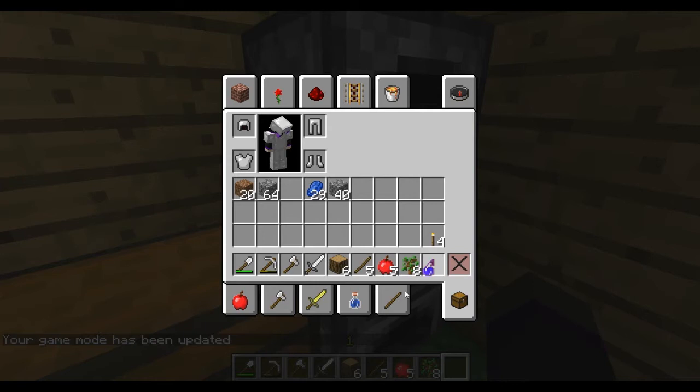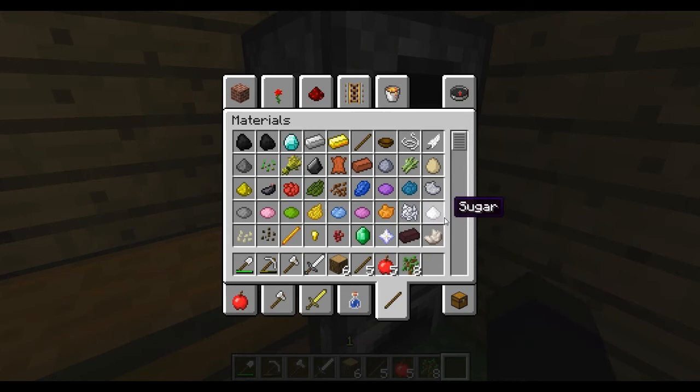For the beacon, what you need is a nether star in the middle, glass around it, and underneath the nether star in the last three spots is obsidian. So if you want us to have a beacon — I can't think straight at the moment — anyway, if you want us to have a beacon, let me know.